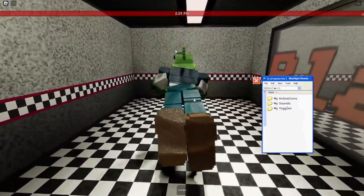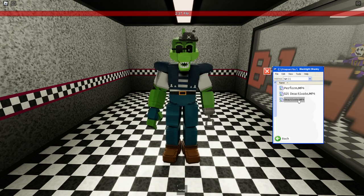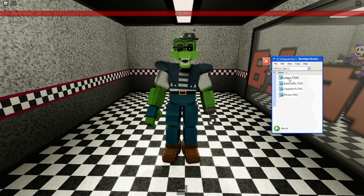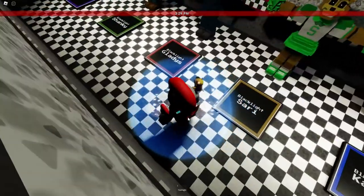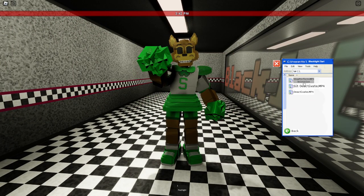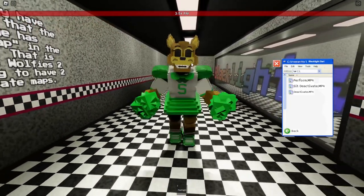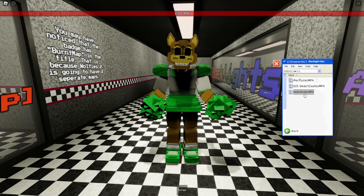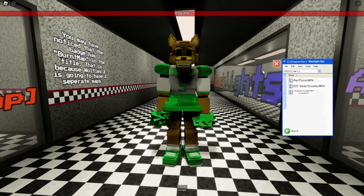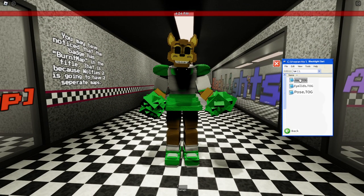I think all the Black Lights are going to have that in common. For animations we have a perform, sit, deactivate, and deactivate stand. It doesn't have any sounds, but we do have a bunch of toggleable animations — eyepatch and a pose where it holds up the hook, kind of looks like a question mark. Let's check out Black Light Sari. I still haven't learned how to say it. For animations, we have a perform — the pupils only appear when you're moving, that's a little strange. We have sit, deactivate, deactivate stand. That's a really creepy pose. It's an animatronic — I don't know what animal this is. No sounds, but for toggles we have the jaw, eyelids, and pose.